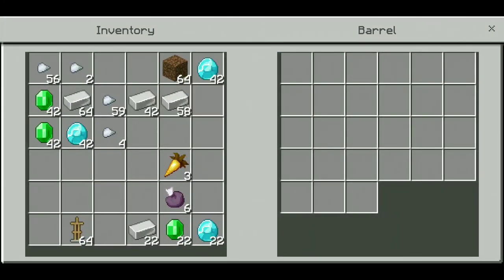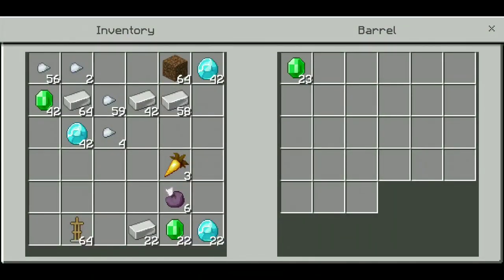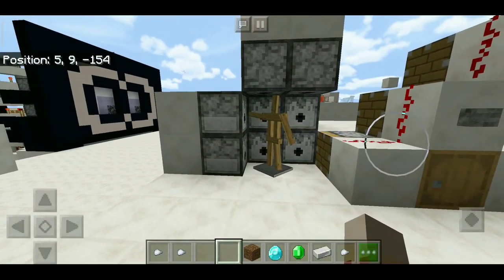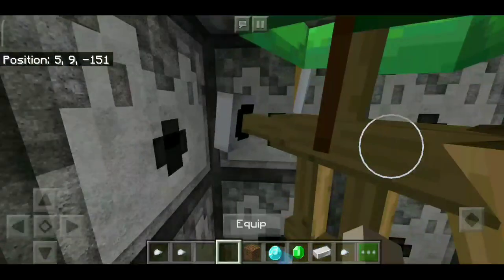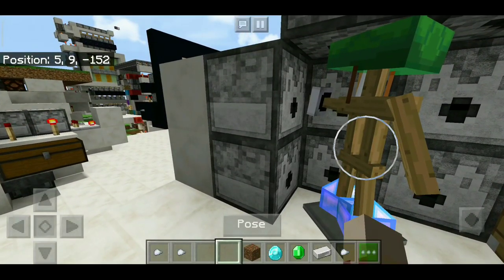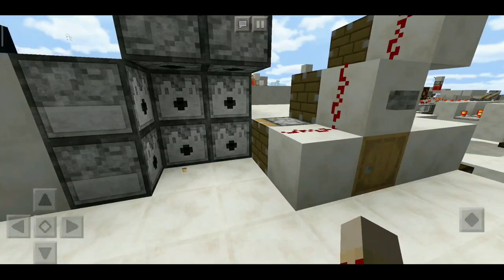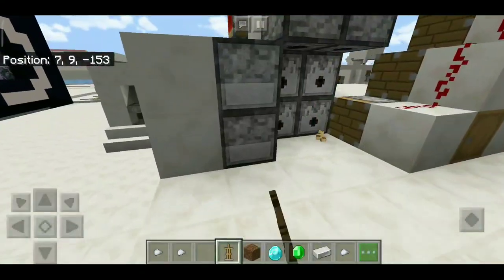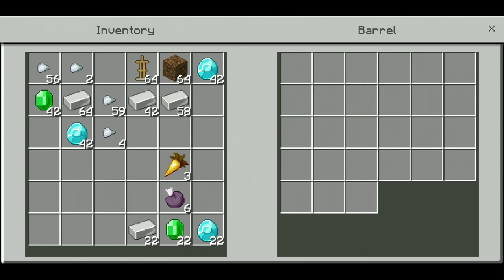For example, if you throw in 42 emeralds, as soon as all of them get collected, you get a shield, a helmet, and enchanted boots. The shield isn't visible at first but there it is. Now let's take another armor stand and put 42 iron in.